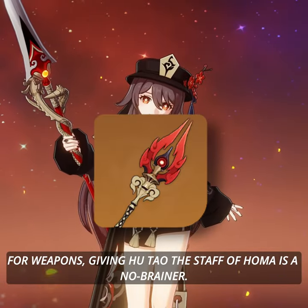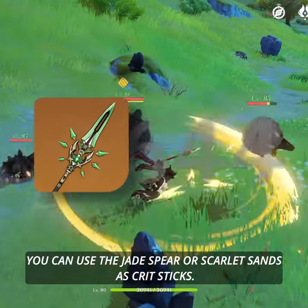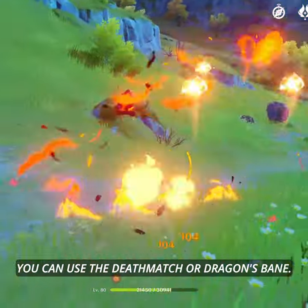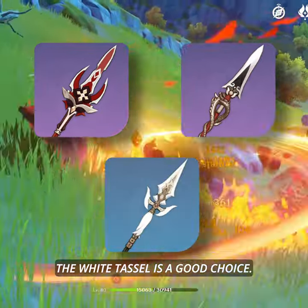For weapons, giving Hu Tao the Staff of Koma is a no-brainer. But if you're looking for 5-star options, you can use the Jade Spear or Scarlet Sands as Crit Sticks. If you're looking for 4-star options, you can use the Deathmatch or Dragon's Bane. And if you're looking for 3-star options, the White Tassel is a good choice.